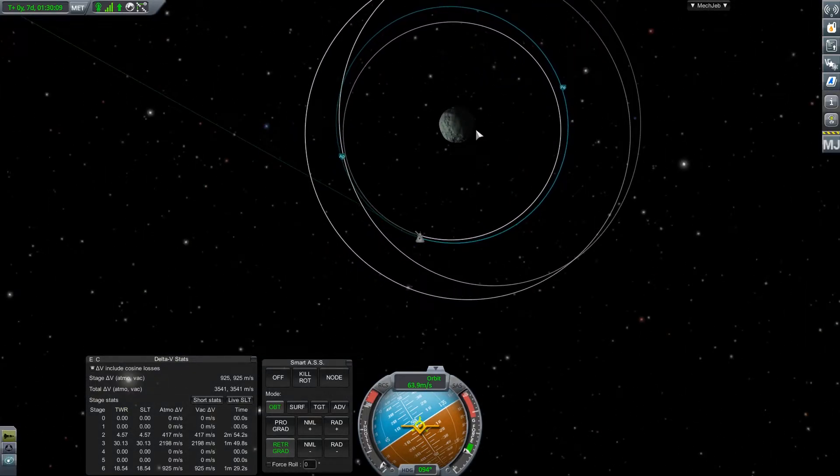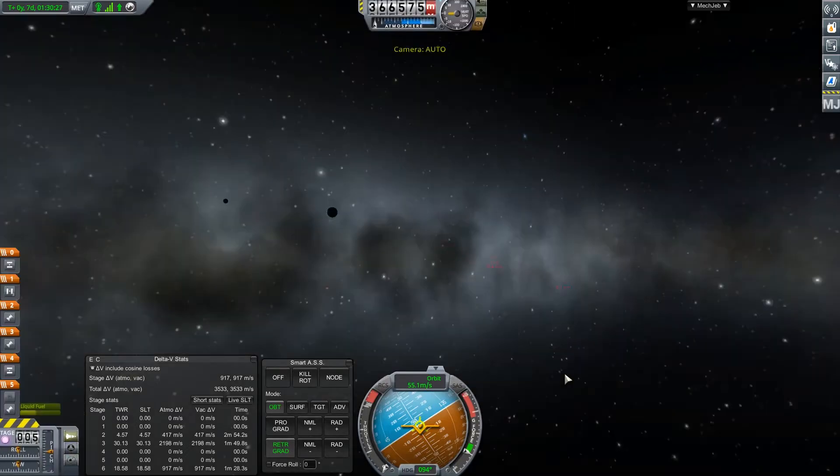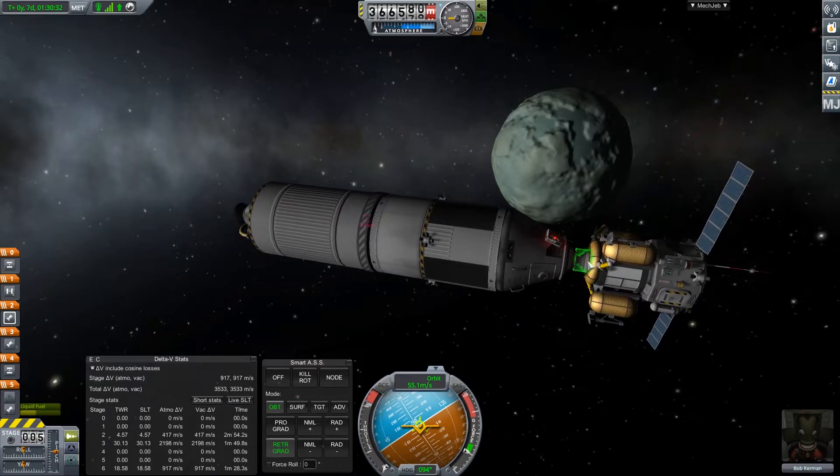That's 400 meters per second — that's going to be plenty. We can go ahead and just release this from here. Quick save. We can go ahead and decouple this node.